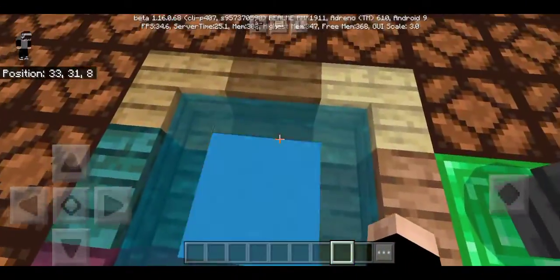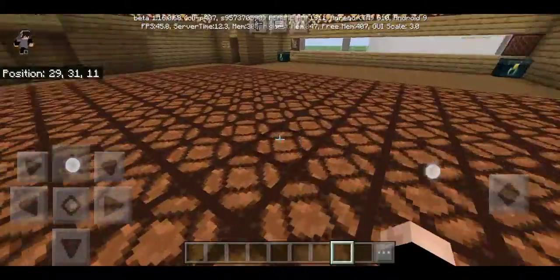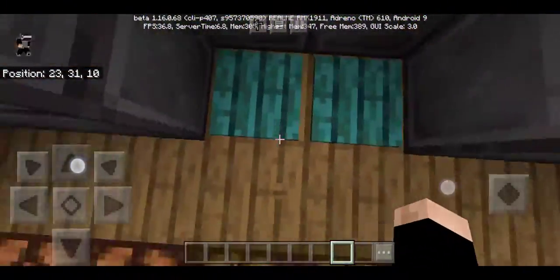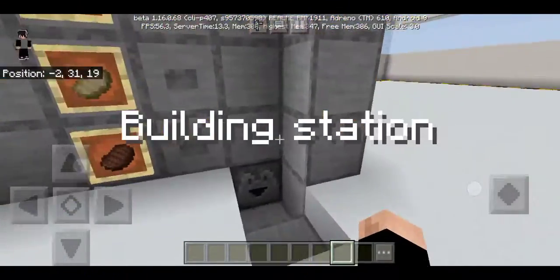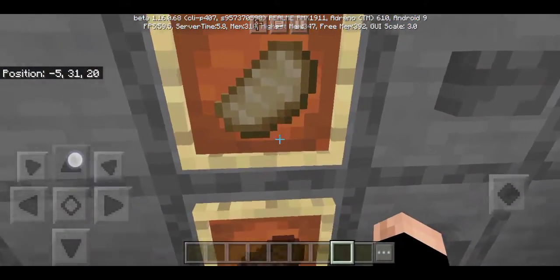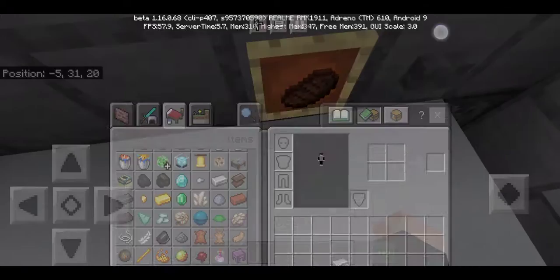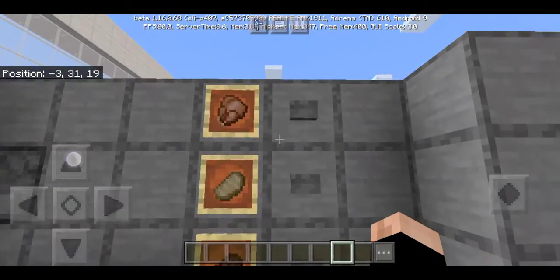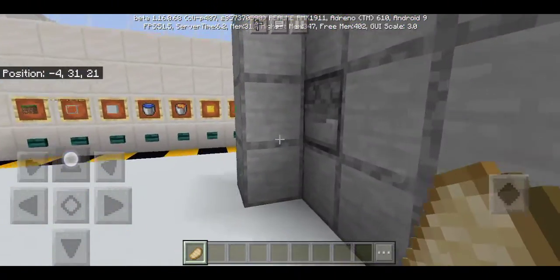Hey, what's up guys, it's RZ here and welcome back to a brand new Minecraft video. Today I'm going to be teaching you how you can make a working vending machine, which is very cool. Here is our vending machine which sells chicken, pork chop. Put an iron on the dropper, press the button, choose one, and there you have it — a pork chop!